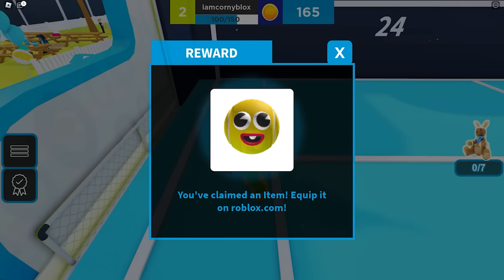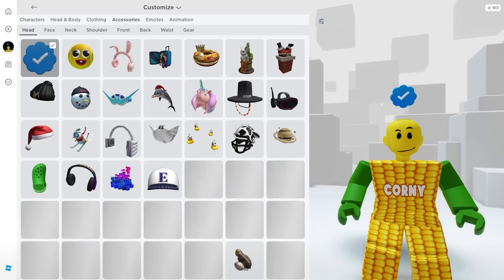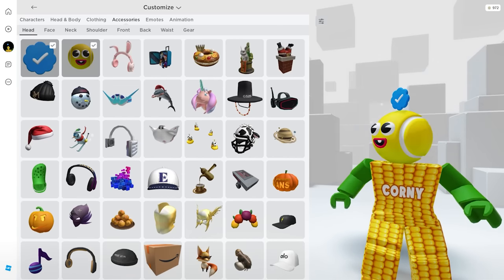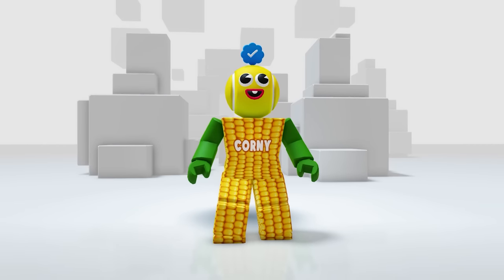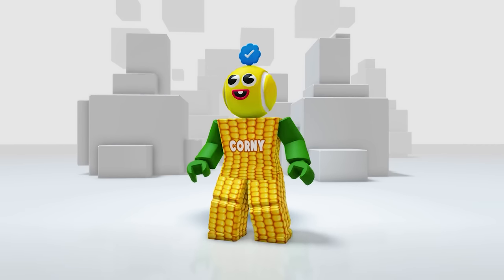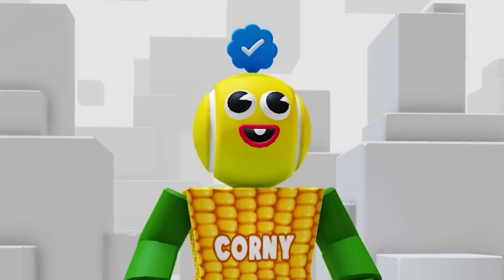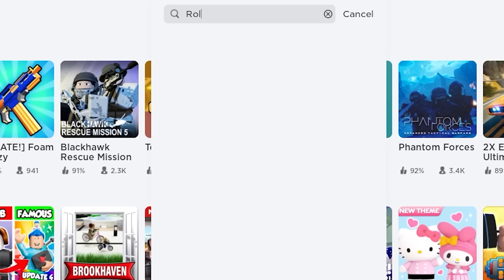Once you do it 20 times perfectly, you're going to get the free UGC item — well done! Let's check it in our inventory — go to accessories then head. This ball head looks cute and funny. It looks good on my avatar because it's yellow — I think I'll use this in my future videos!